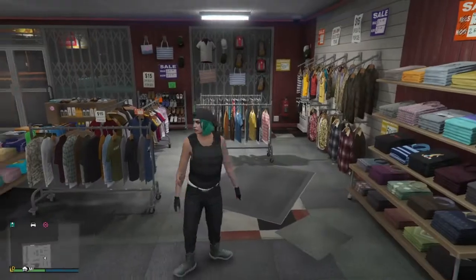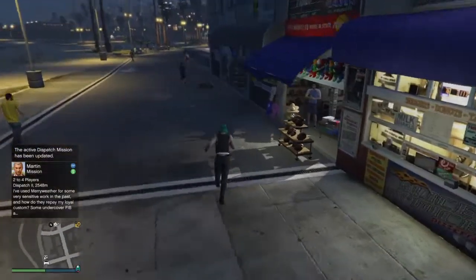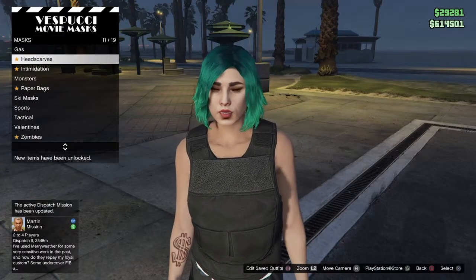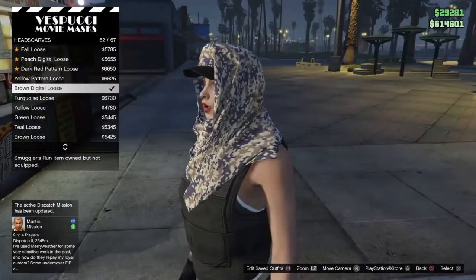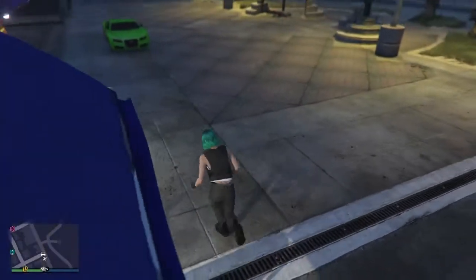Let's go ahead and get straight into this female clothing glitch. To start, go ahead and go to the mask store. Now what you guys want to do is go to head scarves, scroll down to the bottom, and go ahead and buy the brown digital loose. Once you get that, head to a clothes store.